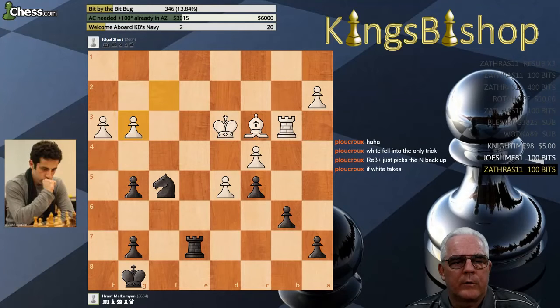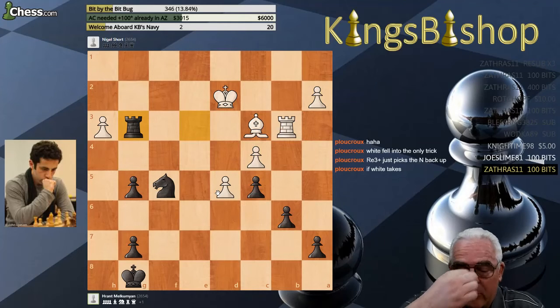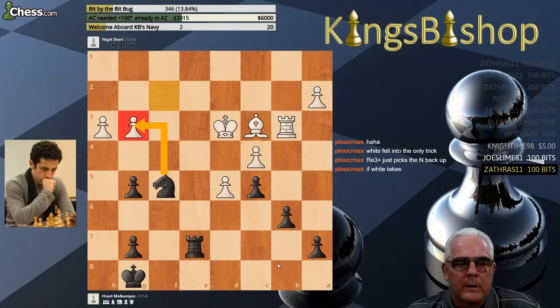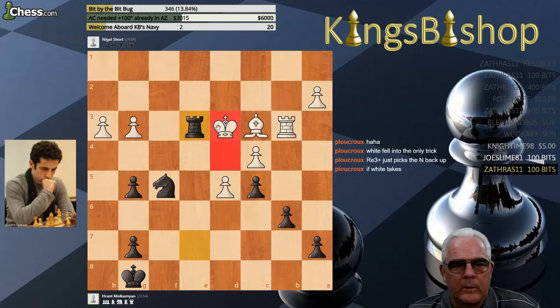And after H takes G5, F takes G3. Instead of taking with the Knight, Black makes his presence known with Rook to D3, following the same theme but with the pieces on better squares — better coordination here. This is a very good learning moment: instead of taking right away with the Knight to get the extra pawn on the King's side, leave the Knight where it's looking toward the King and get your Rook on a better place.